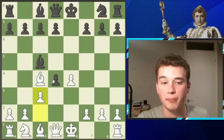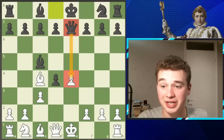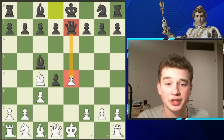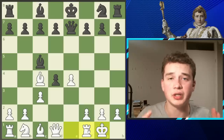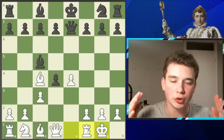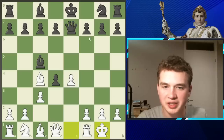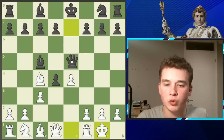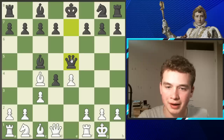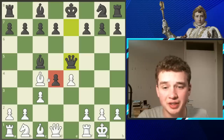Instead, Napoleon goes c3, and queen e7 is played. This move does have a bit of poise to it, as it is actually attacking this pawn. Napoleon says, you can take it — I don't care about this pawn — and simply castles. King safety is the number one principle in chess; if you lose the king, you lose the game. Napoleon's opponent continues with queen e5, not queen e4, which would be poisoned — after rook e1, you can't move your queen as it is pinned to the king's defense, so you would just lose your queen. Queen e5 also keeps an eye on this pawn.